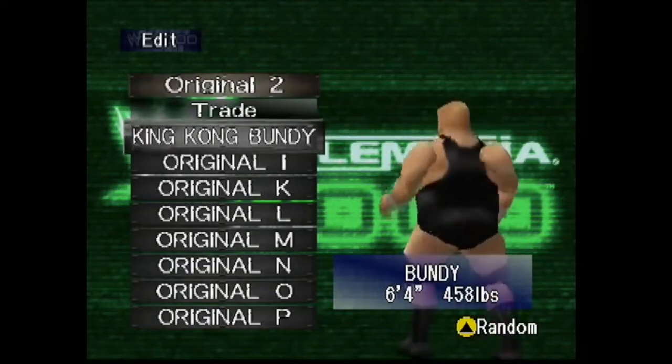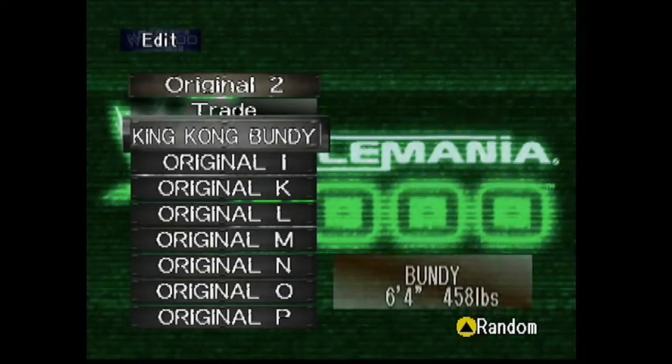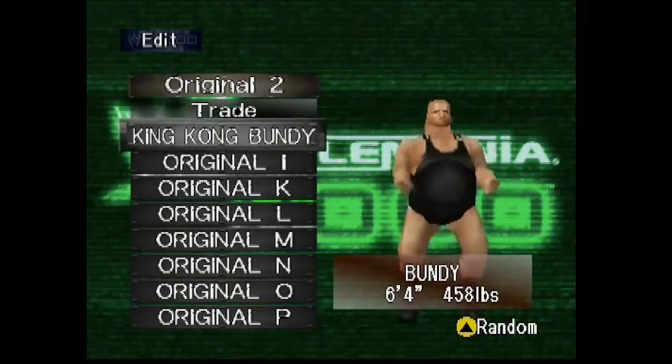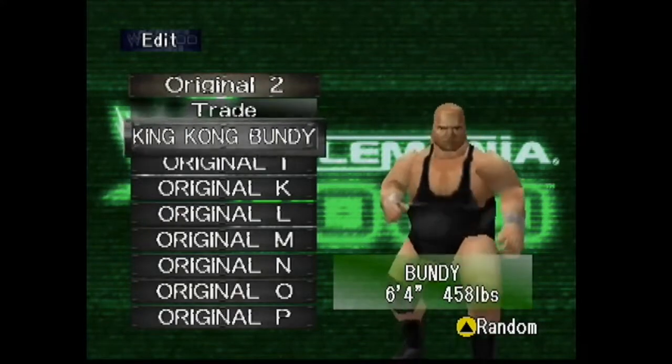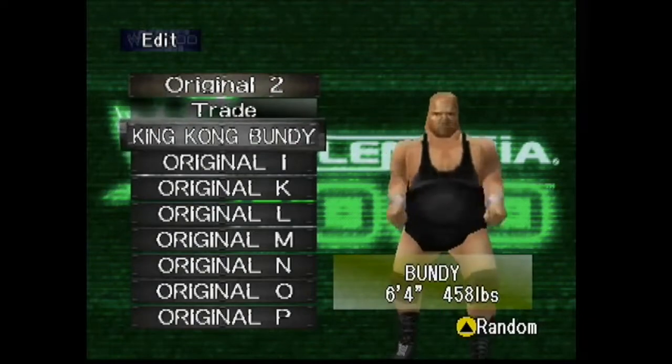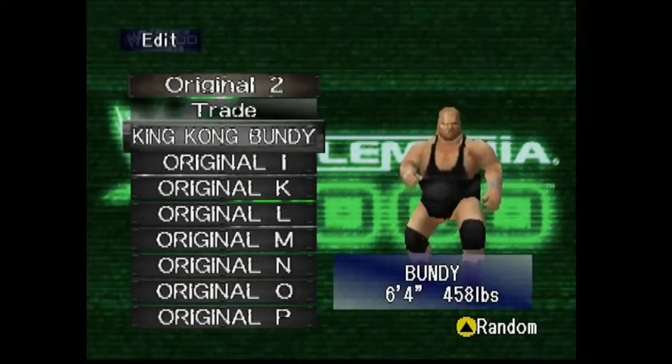Now I am bringing you my King Kong Bundy CAW — the walking condominium, as Gorilla Monsoon used to call him. Hailing from Atlantic City, New Jersey. I'm guessing that's where the nickname came from.